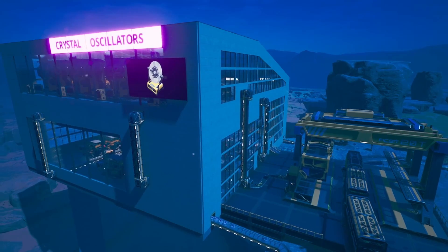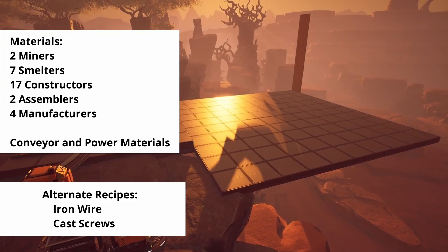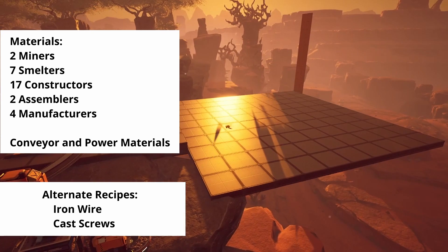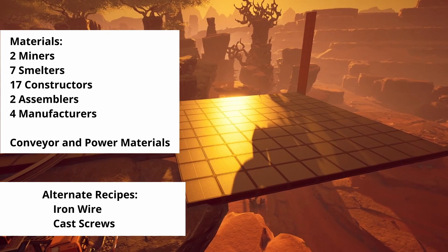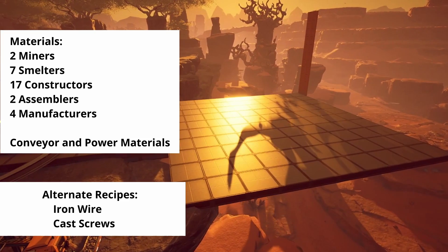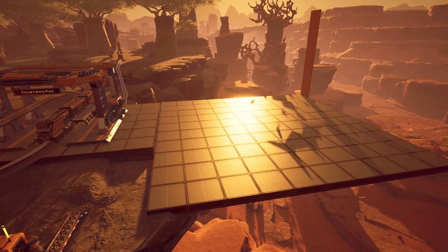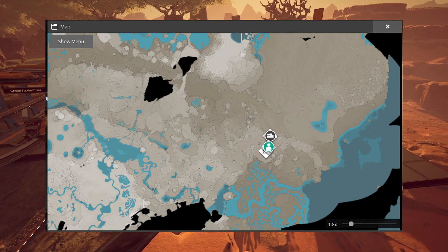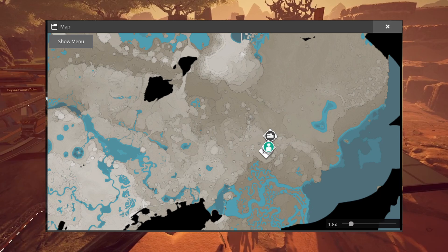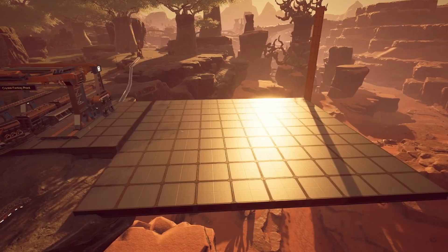This factory is going to be built on a 10x10 foundation platform and will make use of two alternate recipes to simplify production: iron wire, which allows us to eliminate copper from our supply chain for these components, and cast screws, which removes the need to make iron rods before converting them into screws. These are both valuable early game recipes and are worth grabbing if you don't have them yet. We've chosen a place on the edge of the northern forest in Great Canyon that has both quartz and iron on site, but you can build this factory anywhere as long as you have the logistics to supply it.